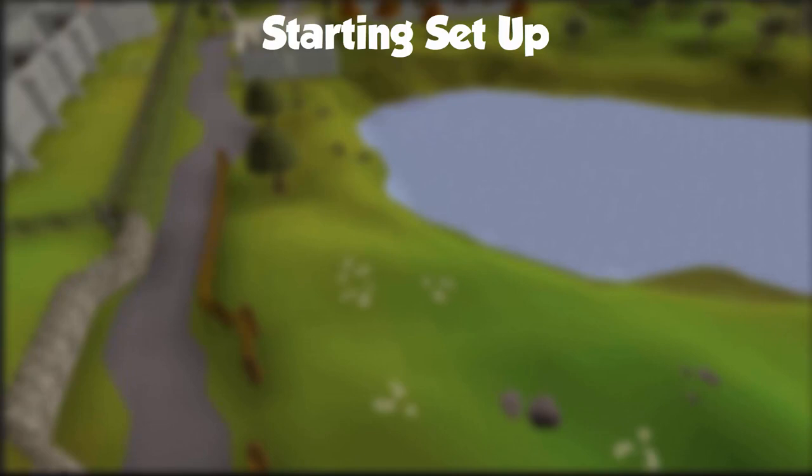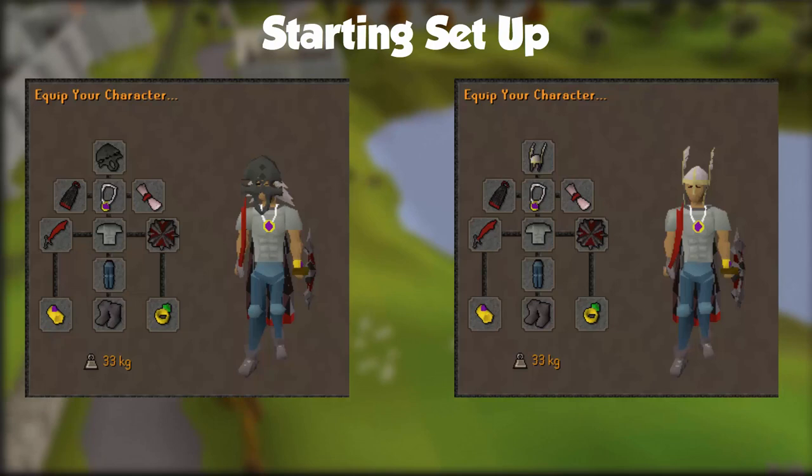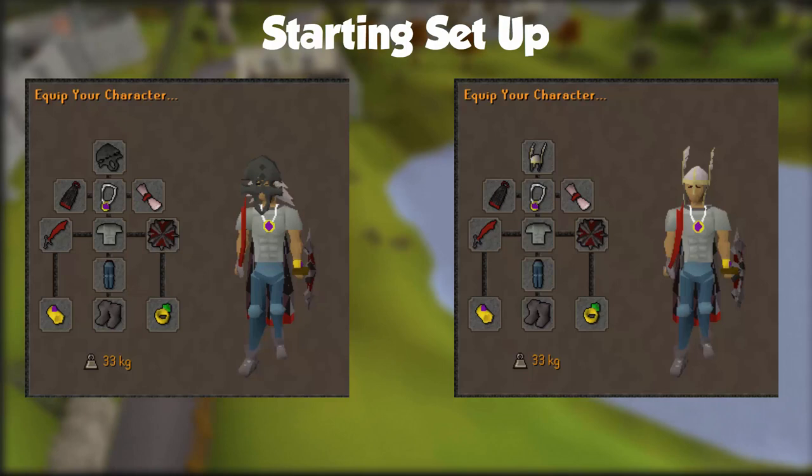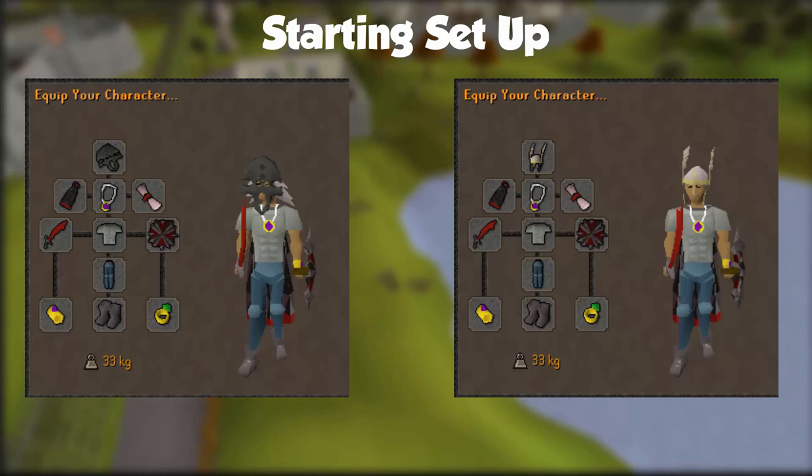The basic set we'll be working with: I'm using it for Slayer, but the only thing that really matters for that is the headpiece — black mask or not, dependent on Slayer. Obby cape, glory, any kind of god blessing, a dragon scimitar, fighter torso, obby shield, rune plate legs, combat bracelet, climbing boots, and a ring of dueling — otherwise known as the champion special.